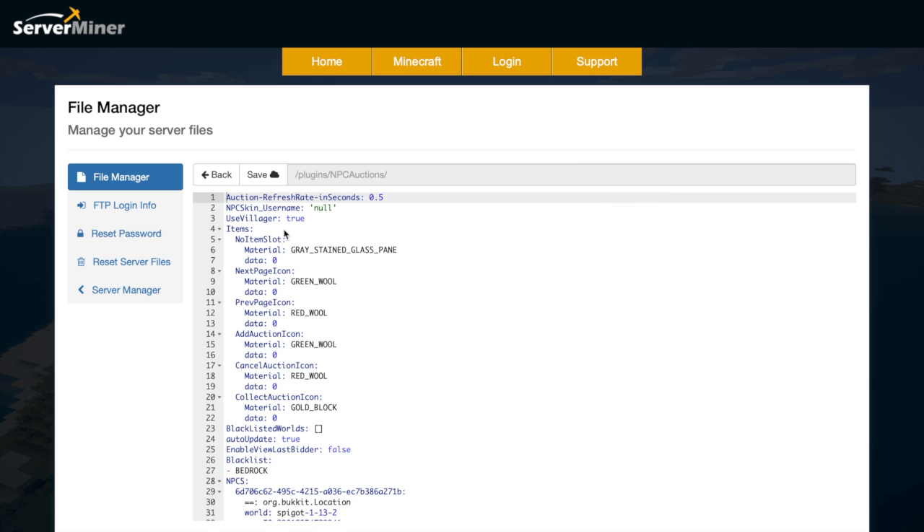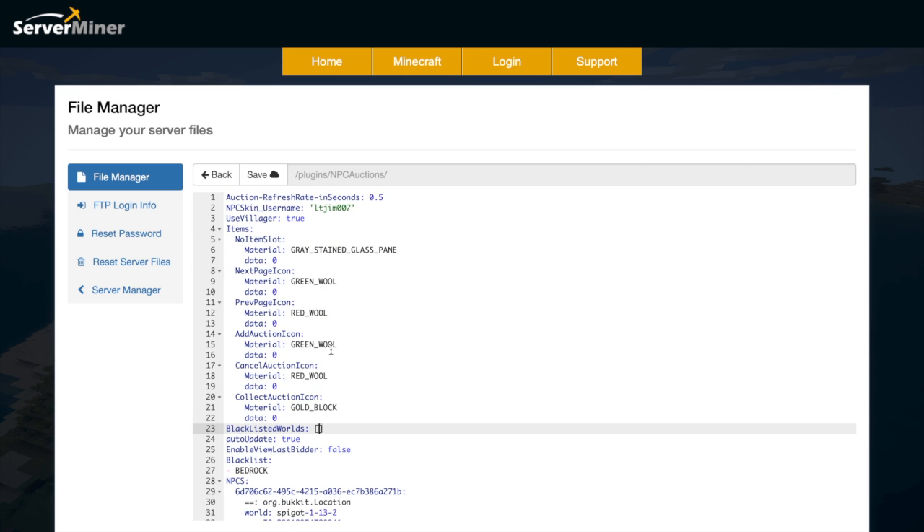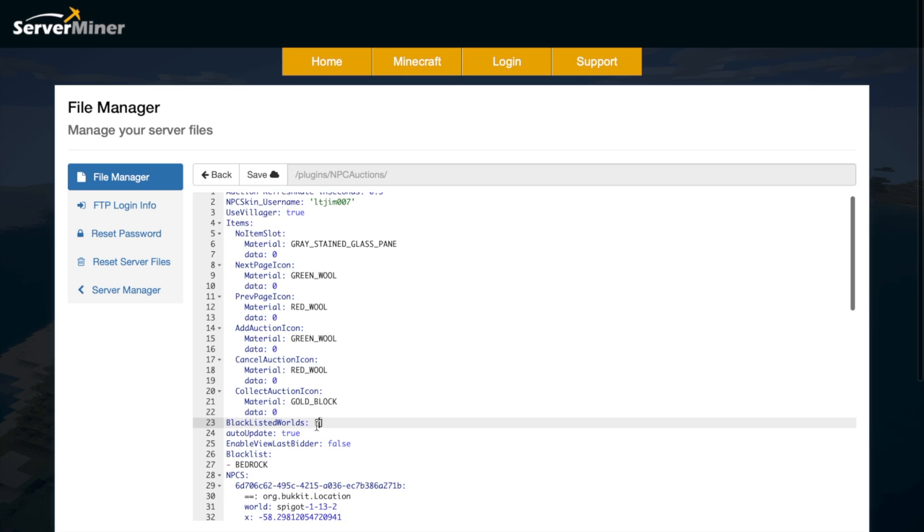There's not too much in here but there are a few tweaks you can make. Up at the top we have the auction refresh rate — as you saw it counted down every 0.5 seconds, but you can change that. There's the NPC skin username, so you could set it to yourself or someone else. There's also a toggle for whether to use a villager, which you can set here or via the in-game command. Then we have all of the items that appear in the GUI, and a blacklisted worlds option — for example you could add 'creative' if you didn't want players in creative mode selling items.